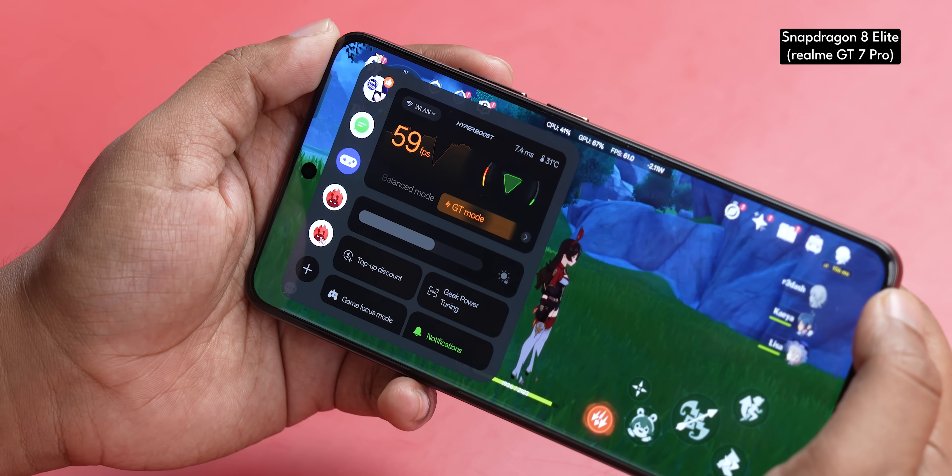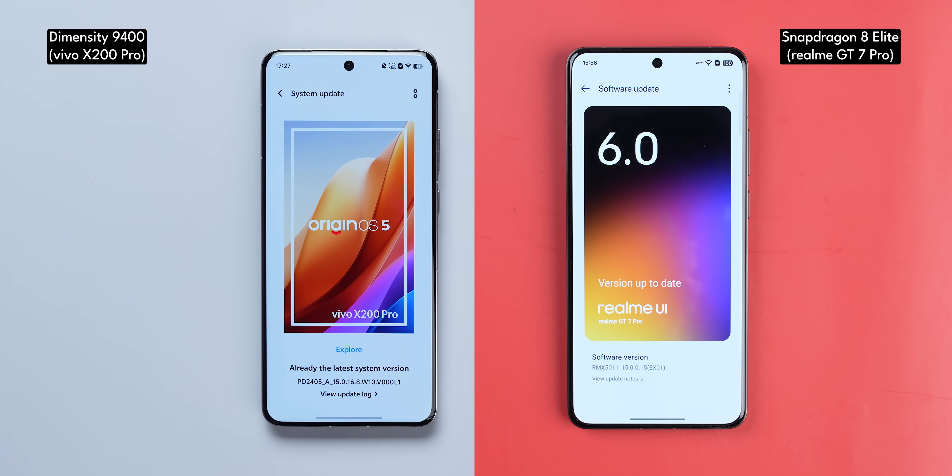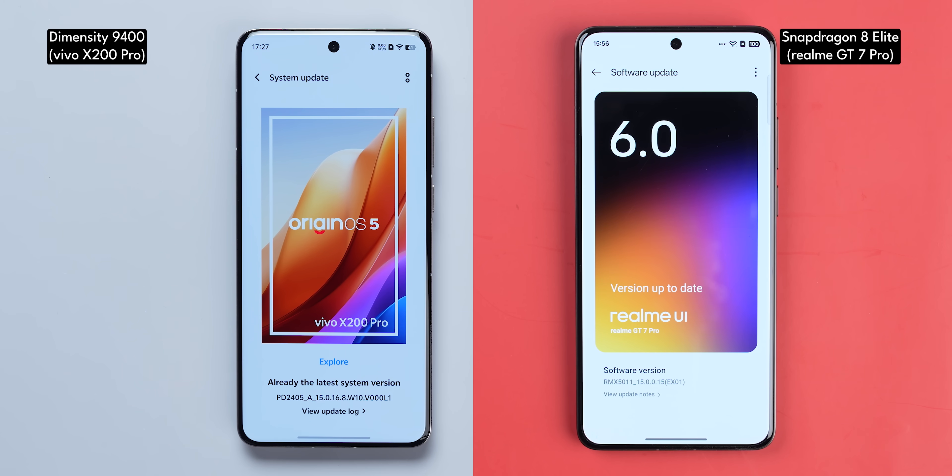Before I talk about the synthetic benchmarks, let me tell you a couple of things. When we ran the benchmarks, the Realme GT7 Pro was in GT mode and boost mode was switched on for the Vivo X200 Pro. Both phones have also been upgraded to their latest firmware.